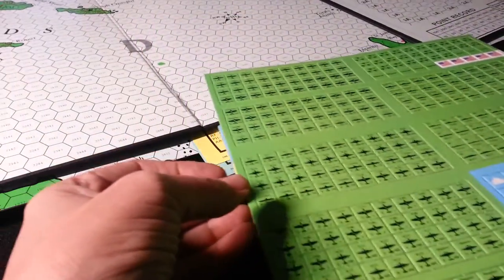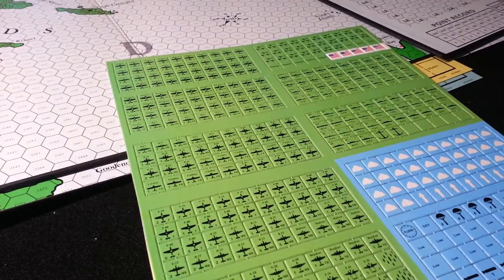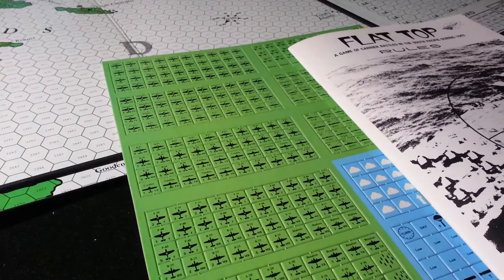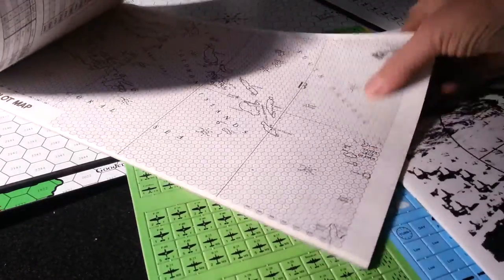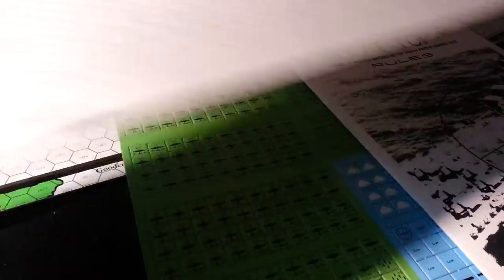Look at those counters — I'm going to go scan these bad boys right now, and we will talk to you guys soon. There's a little love for Flattop from Battleline, from back in the day. Let's see when exactly this was printed or reprinted. I'm pretty sure it was early 80s, maybe late 70s. You've got your plot charts on the back and the aircraft chart movement stuff.